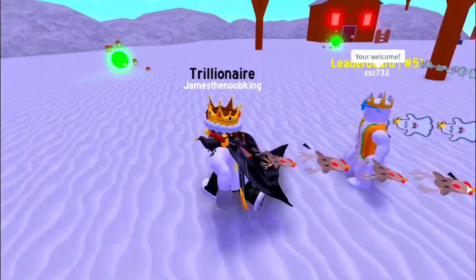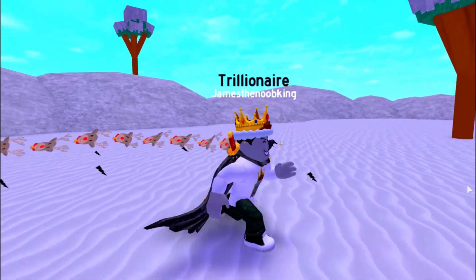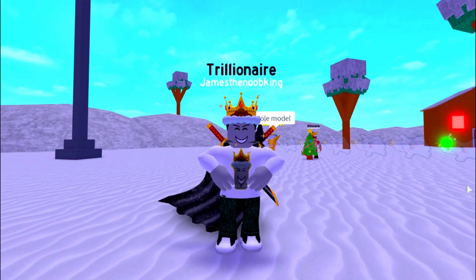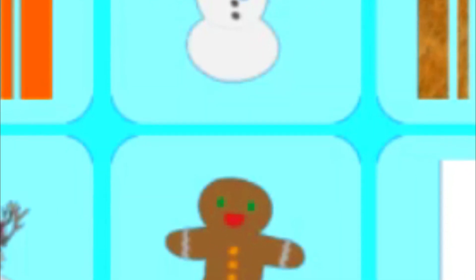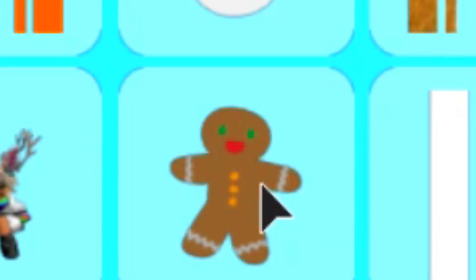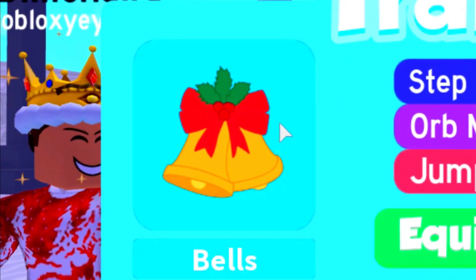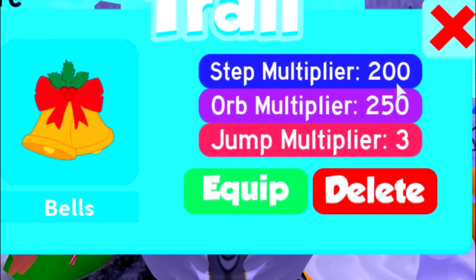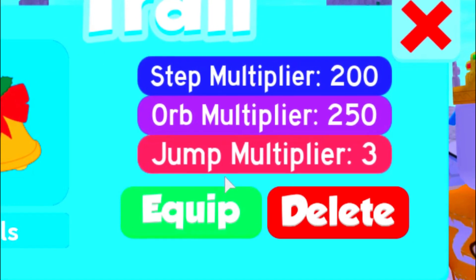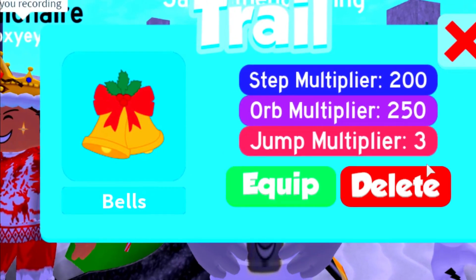These trails are very cool, but they are not nearly as good or cool as the trails we're talking about today. The three trails that actually came out of this very rare crate — I can't remember what it was called, but I actually have videos about it, so you should definitely check it out. First, we are going to talk about the bells trail. It is very cool — obviously it is a picture of bells. The step multiplier is 200, the orb multiplier is 250, and the jump multiplier is 3.